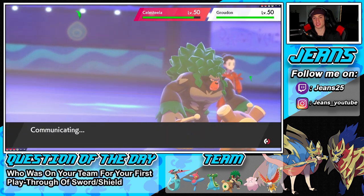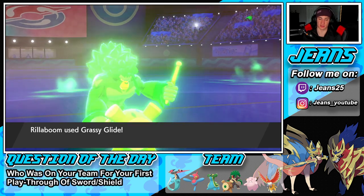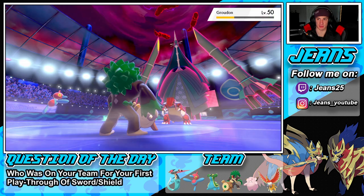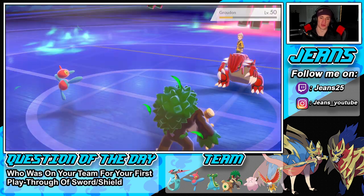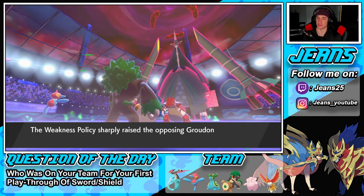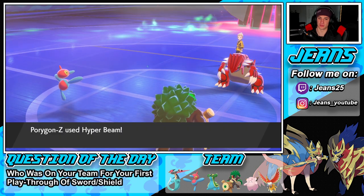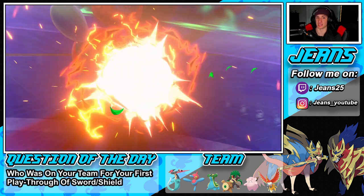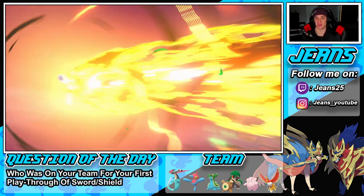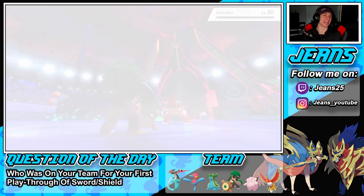Grassy Glide comes out — take him out! We don't pick up the KO, but it's all good. Was that a Weakness Policy? Porygon should outspeed here — yep, Porygon outspeeds. Good thing we're taking this thing out! We get rid of Groudon here. Hopefully he goes after Porygon — look at that move, the animation is insane, just murdering him!